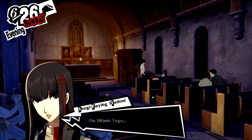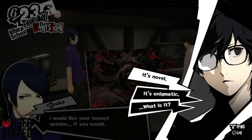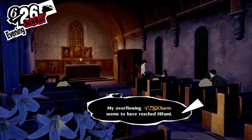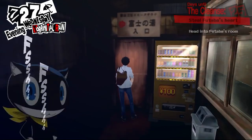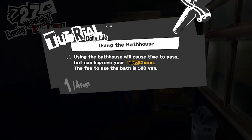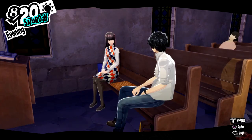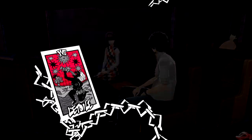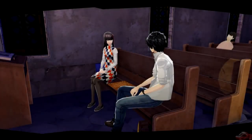Next up, you'll want to start your confidant with Hifumi Togo, which starts on June 26th, four days after Chihaya. Beforehand, you'll want to make sure you get Yusuke to rank 2 so that you become aware of her existence. You'll also need a rank 3 charm to start this confidant. Make sure you get your charm up by going to the bathhouse, especially on Mondays, Thursdays, and rainy days. There are also some books you can grab from the library and bookstore, along with some video games you can get in Yongen-Jaya. Once you prove you have enough charm, you can start the confidant. You'll want to get her to rank 7 to unlock the Narkin perk, which gives you double money in one turn after a successful ambush. Again, Instant Kill counts as an all-out attack, so profit.